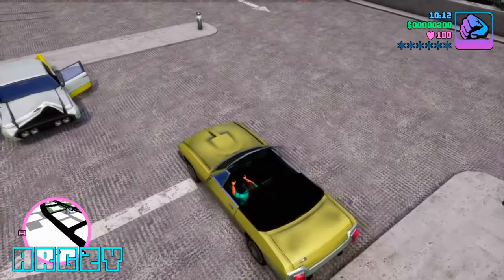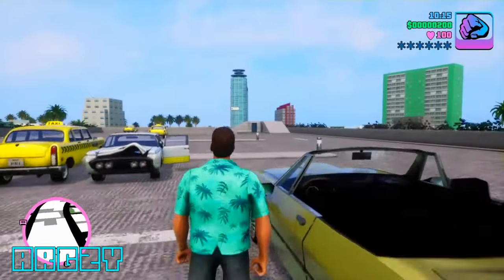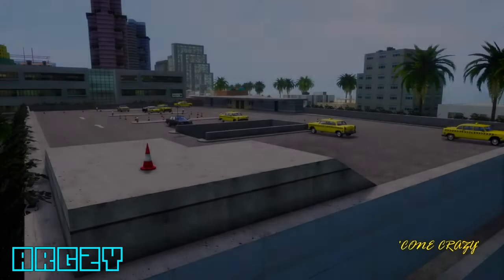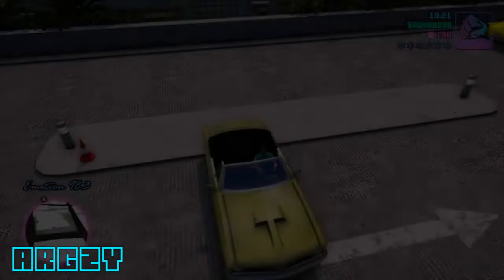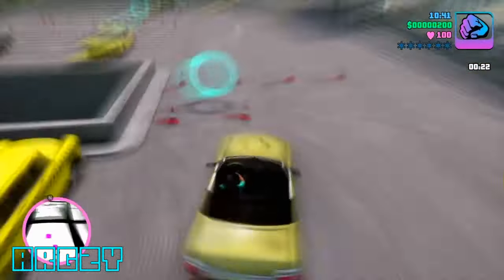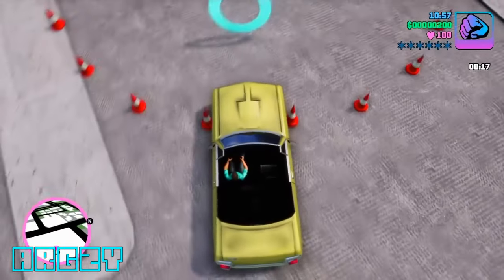To restart, all you need to do is reverse the Stallion back to where it was. You see where this arrow is — you just want to face it kind of like here. Get back in it. Exit the car and then get back in. From where the Stallion spawned the first time, reverse it back there, get out and get back in, then you can start doing it again.